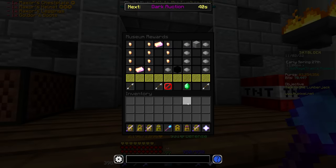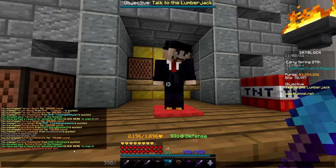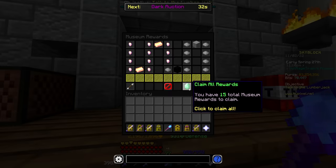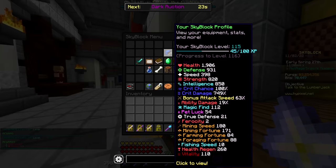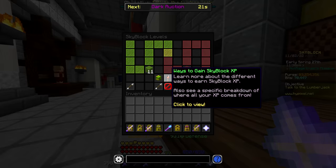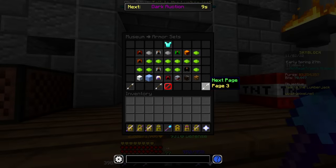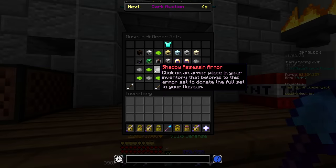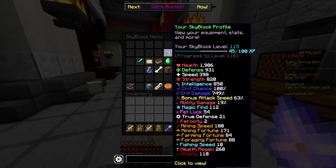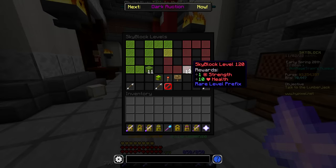After exhausting almost every last option I had to gain XP from the museum, it was time to do another level check. I claimed my 15 rewards and we got all the way up to Skyblock level 115! And I'm almost halfway to 116 as well. Maybe we maxed out the museum without even knowing it — 2066 out of 2.1k. With the options that are left, it's best to just leave it there because everything is going to be insanely expensive for a full set. I'm only four and a half Skyblock levels away from hitting my goal of 120 and getting that new level prefix.